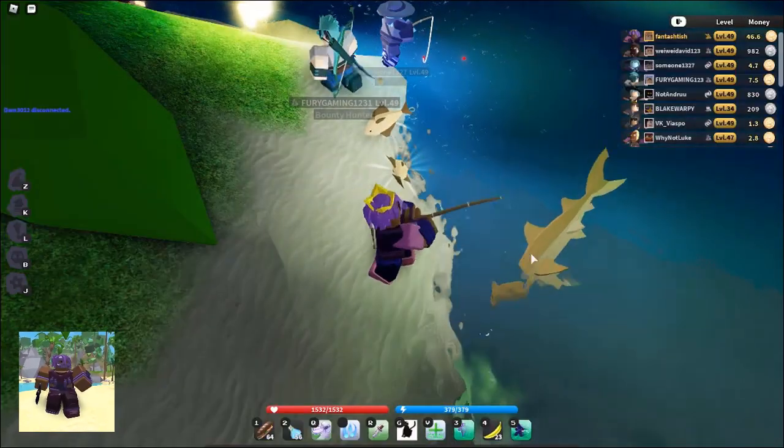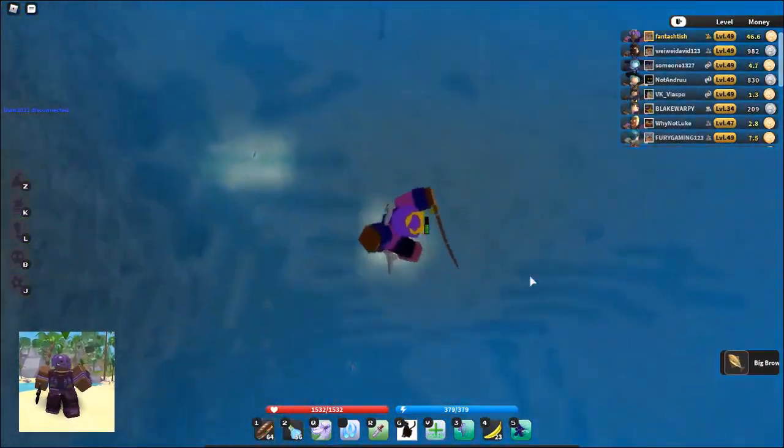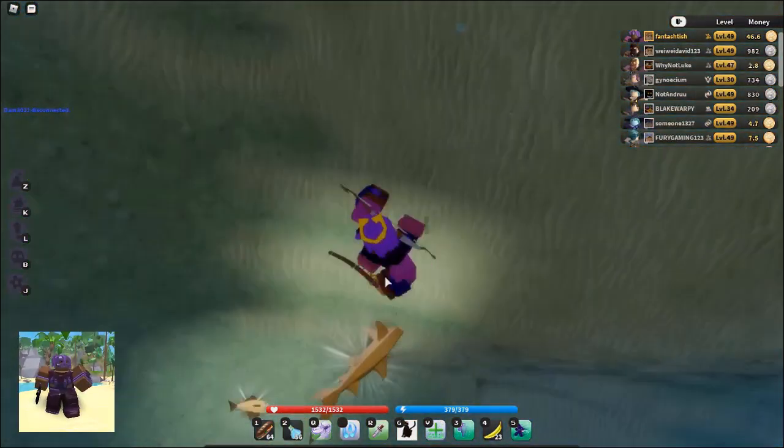The vibrant fish is found at Seaside Path and when consumed gives you plus 5% to every stat. The sand shark is found at Shiprock Bottom and when consumed gives you a water buff similar to the cactus fruit at Whispering Dunes.